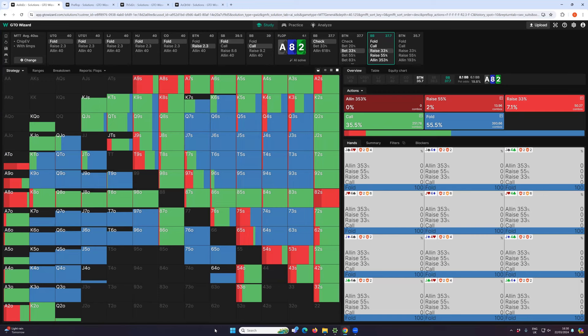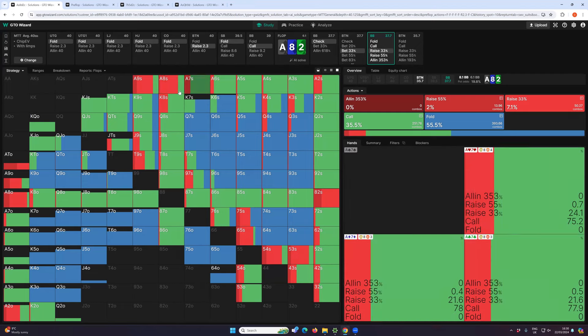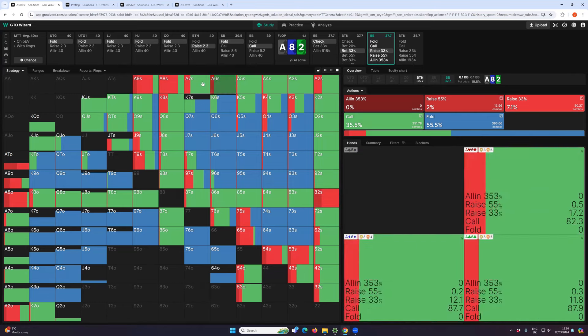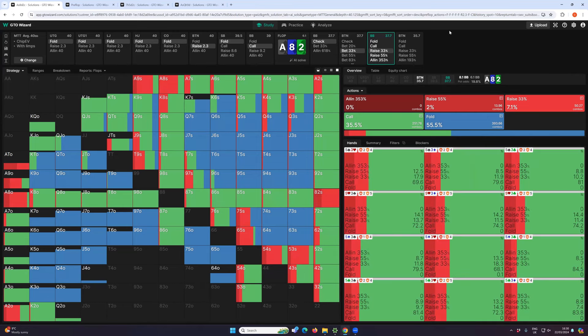It's worth noting that you can't check-raise all of your really strong hands, because then your check-call range becomes too weak. The solver is mixing: it's mostly check-raising Ace-8, mostly check-calling Ace-2, and always check-raising 8-2 — those are the three strongest hands. That's its way of mixing. If you're playing against real-life opponents who won't pounce on your check-call range, you probably should just always check-raise when you have a very strong hand. But even unsophisticated players can pick up on that and take advantage.